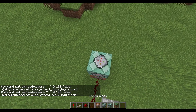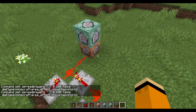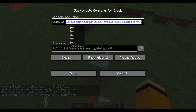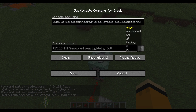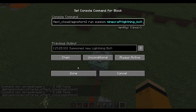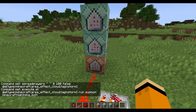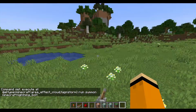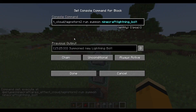Then there's the third command, which actually does stuff. That is: at E, area effect cloud, tag equals storm. So we're referencing this same area effect cloud again. And it will summon lightning there. So what it will do: it will summon an area effect cloud, it will spread that area effect cloud off whatever blocks, and then it will summon lightning there.